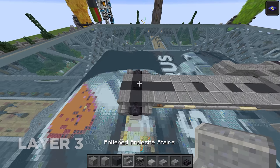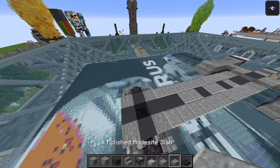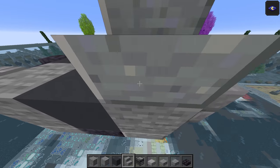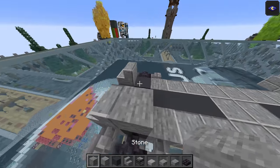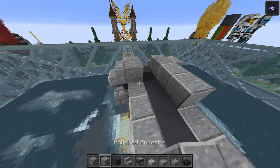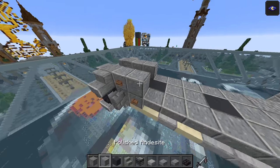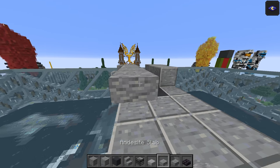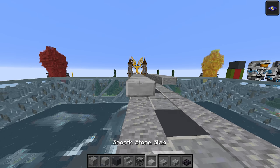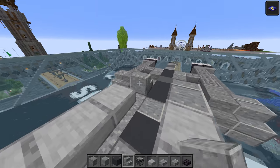Layer number three — take these materials: stone, polished andesite, grey concrete, polished andesite stairs, and observer, smooth stone slab, andesite slab, polished andesite slab, and polished blackstone brick slab. Take the polished andesite stairs — one here, one there, then a stone block, stone block, and polished andesite stairs here as well. This is going to be two polished andesite full blocks. Briefly take the jungle button and do another one there, another one, then get rid of that. Take the andesite slab: one, two, and three top half. Polished andesite slab top half: one and one. Three smooth stone slabs, and then a stair just there like that on each side. Skipping one, do an upside-down stair behind it like so.